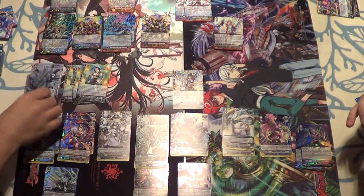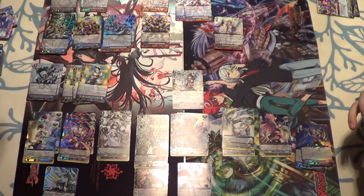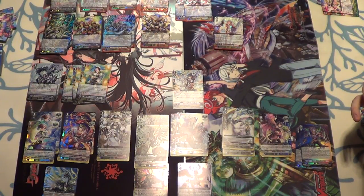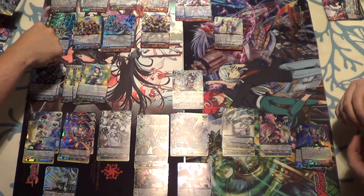And then Blue Wave Marshall Dragon Flood Hazard Dragon. Counter-blast one — choose a face-down card with the same card name in the G Zone, turn it face-up, choose two cards in your hand and discard them. At end of the battle that a rearguard with Blue Wave in its name attacked — if you have a heart card with Blue Wave in this card name and it was the fourth battle of the turn, pay the cost: stand this unit, it gets drive minus three. GB3 — this unit gets drive plus one, all your rearguards in the front row with Blue Wave get plus 2k. So quad drive, no missing drive.